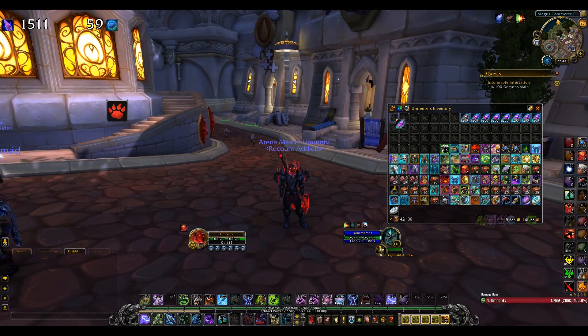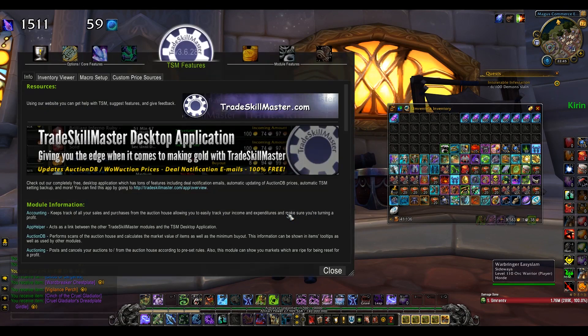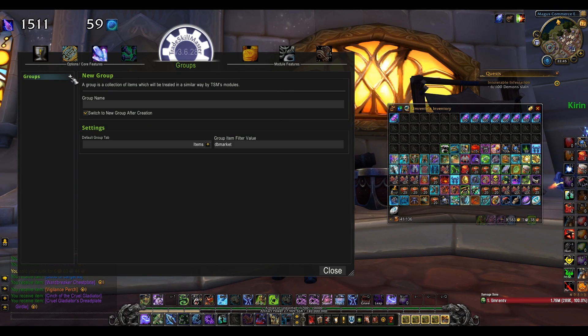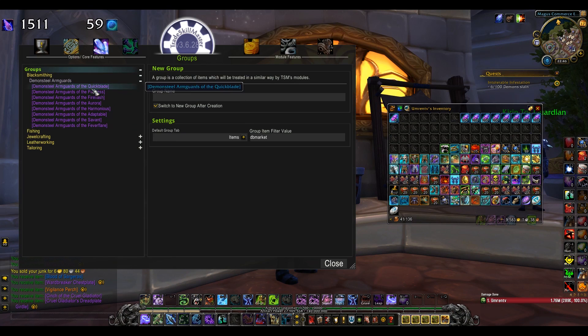Let's use these 5 Leylight Shards. Before we start, I will make a blank profile so I don't mess up the groups I already have, and for testing of course. If you want to do the same, head over to Options, then Profiles, and in the new field type a name. I'll name mine 'Testing'. After that, all the groups and operations are gone. But don't forget to switch back to your main profile after you're done following this tutorial.